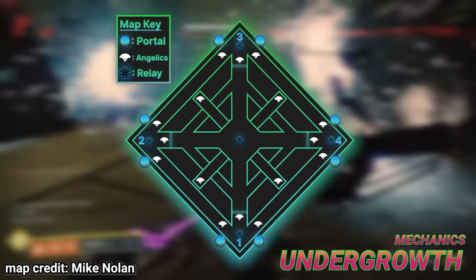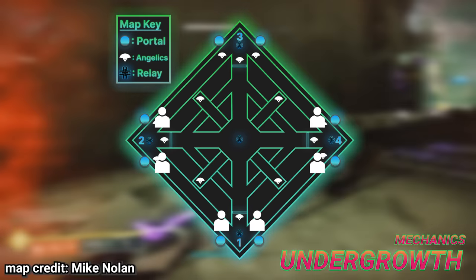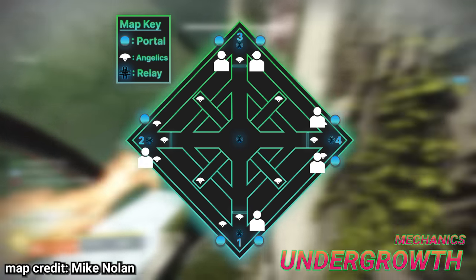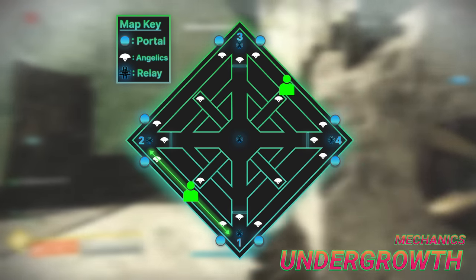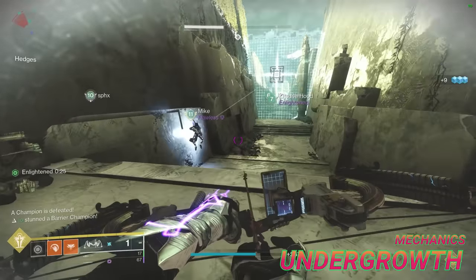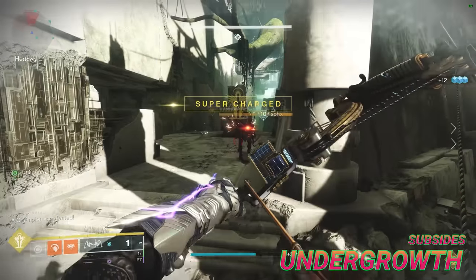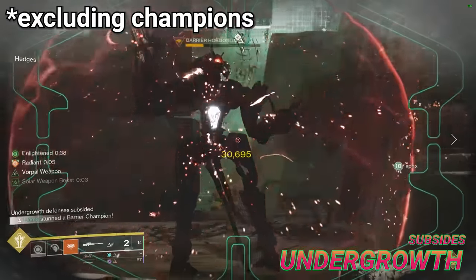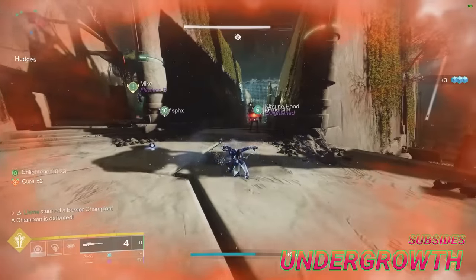The optimal way to split your team is to have two people stay at one and tether, two people go to two, two people go to four, and after two and four have tethered, both players from two go to three, and one person from one takes the now-open portal to two and covers it. After all four relays have been tethered, have one player float between one and two, and another player float between three and four to keep refreshing the players defending each corner's buff. The entire gist of this encounter is speed, and certain things happen depending on whether you're slow or fast. As you progress the encounter, you will eventually notice a chat prompt that reads 'the undergrowth defences subside,' which occurs once all adds on the map are dead, including Angelics, and depending on whether you're fast or slow to connect the four relays initially, this could mean one of two things.